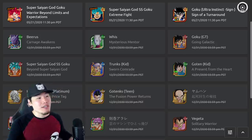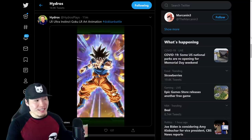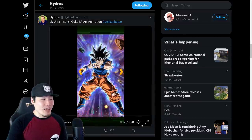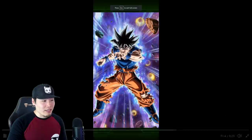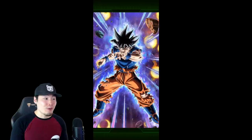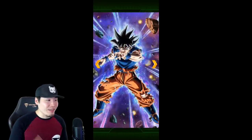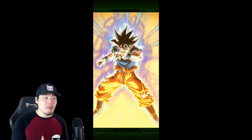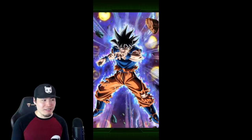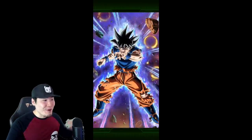Let's pop over to the homie Hydros' Twitter page, where he did post a few things from the game files through the data download. As you can see, we have the animated art here for the UI Goku — looks pretty freaking dope. I like all the effects: the explosions in the background, the lightning in the foreground, the aura. I know some people thought the art looked kind of weird, like fan-made, but I think it's dope. I love it.